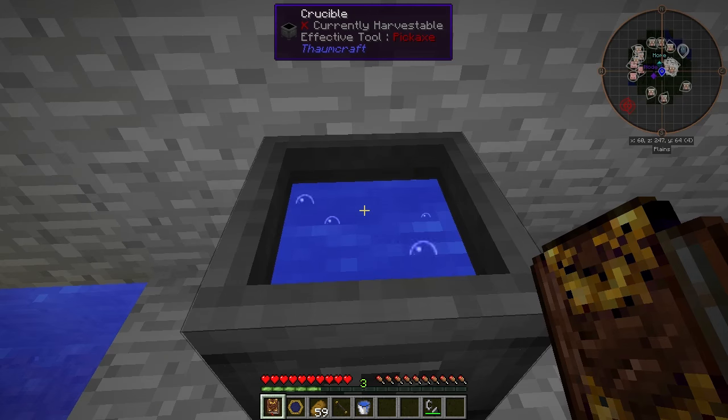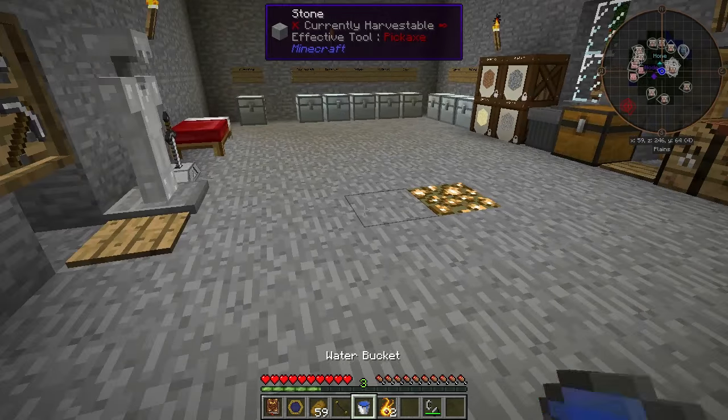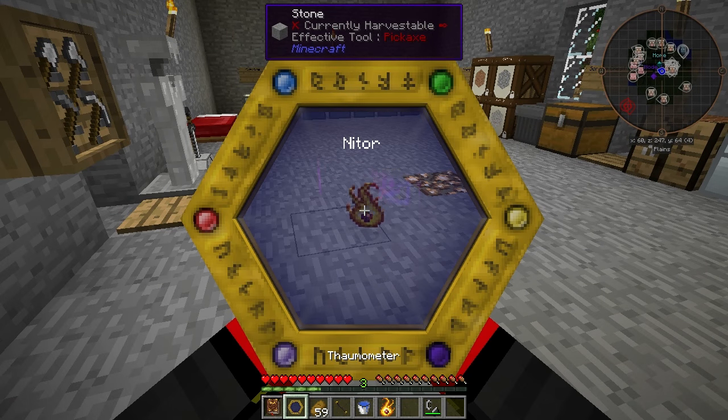Go over to your Crucible, aim inside, and just drop your items in. There we go — niter. I'll go and scan this real quick.